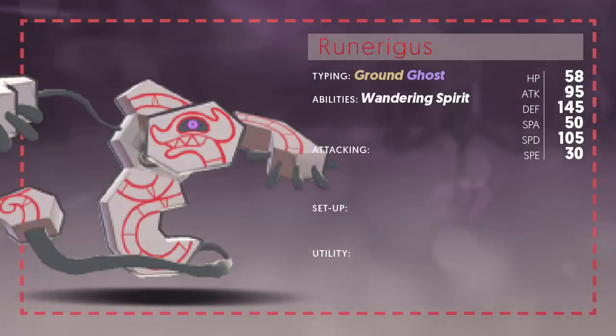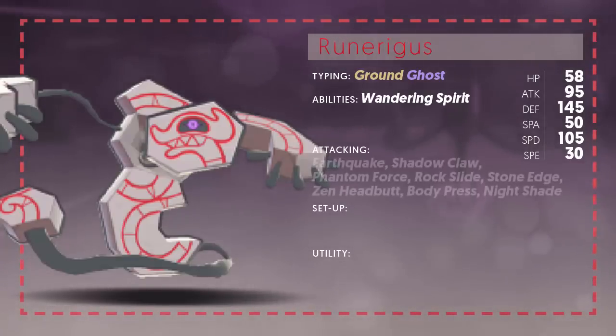Looking at the one ability it gets — Wandering Spirit — the Pokémon exchanges abilities with a Pokémon that hits it with a move that makes direct contact. This is actually very similar to Cofagrigus's ability, but Wandering Spirit is a little bit better at least situationally, as it will actually exchange abilities. So if you do get a Galarian Darmanitan's ability, watch out — this thing is going to hit like a truck. It's going to be really cool to see what combinations people can get with this ability, especially in doubles.